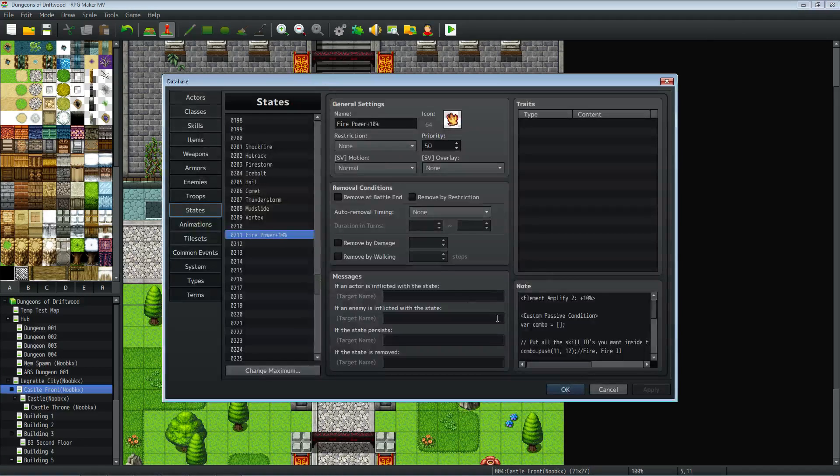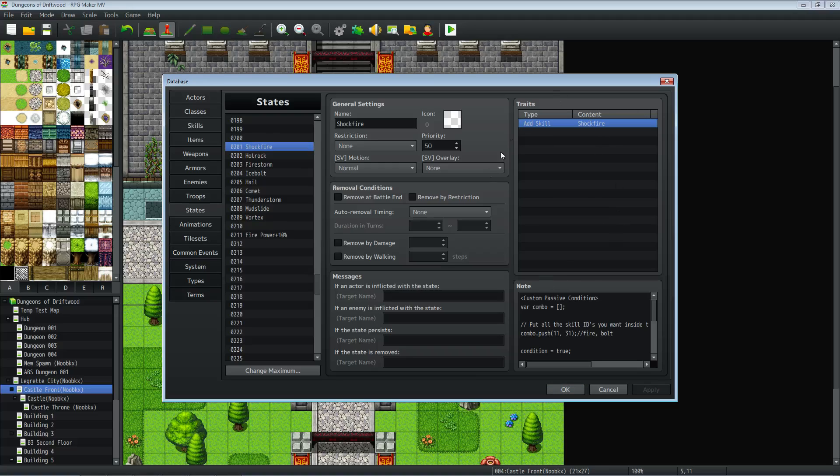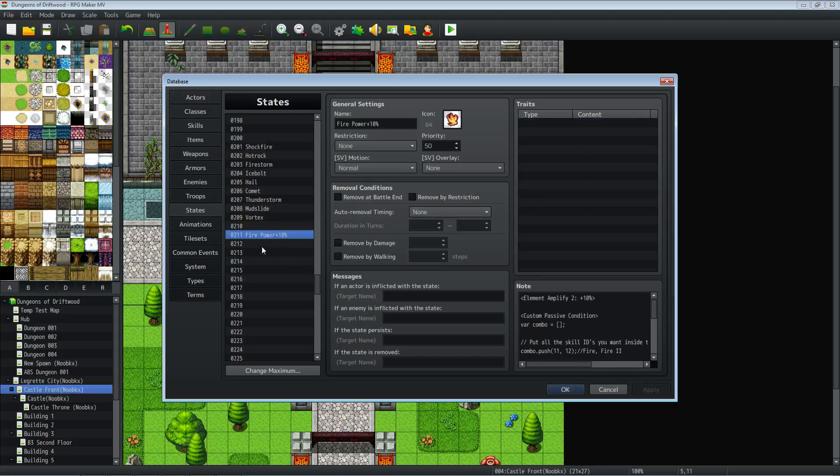It's pretty simple, but you're going to need some code. You're going to go to your States tab and add a new state — you can make it do whatever you want. You don't have to use Yanfly's Element Core to increase fire power. You can have two different skills and those skills can do something else. For example, I have a skill called Shockfire, and I want it so that if I have Thunderbolt and Fire equipped at the same time, it's going to add a skill. I'll come back to this because there's something tricky you have to do when your state adds a skill.